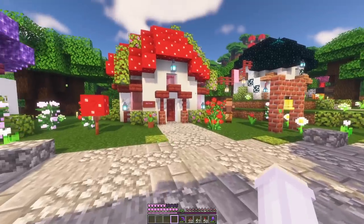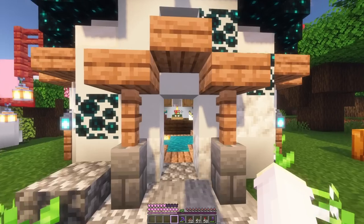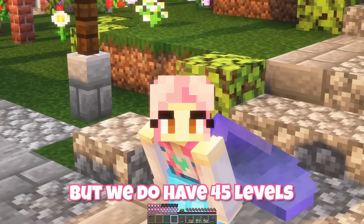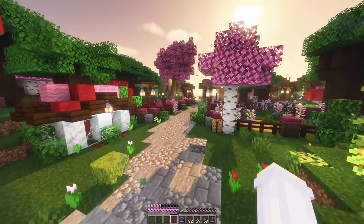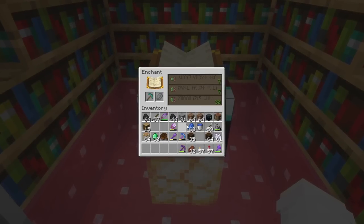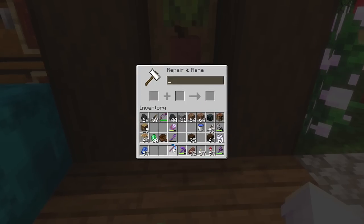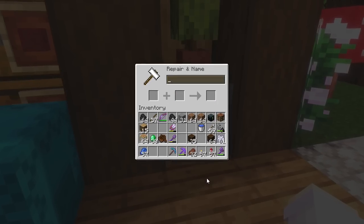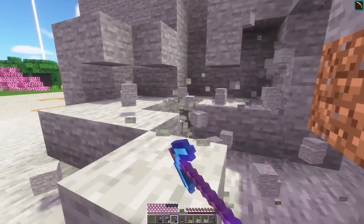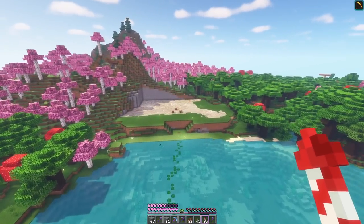I don't even know if we have an efficiency villager. We've got respiration, unbreaking, silk touch, feather falling, protection — but we don't have an efficiency villager. We do have 45 levels though, so maybe we can do this the old-fashioned way. Let's try our luck — oh, efficiency! It's so fast, I don't think I've ever had this before. And now we've got this huge cleared out area, we can start making it look nice.